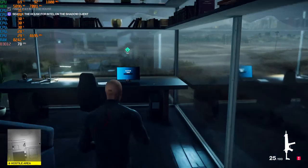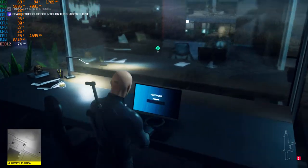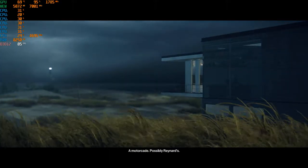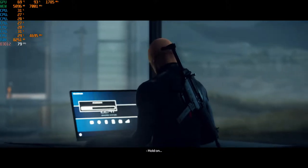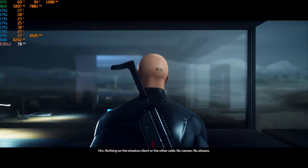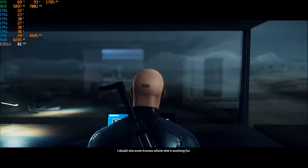Okay, this is the back. I don't think I have the key, but I'm gonna try anyway. I'm in. Hurry — I'm detecting movement up the road. A motorcade, possibly Raynard's. Uploading the data. Receiving it now. Nothing on the Shadow Client or the other cells — no names, no aliases. I doubt she even knows whom she's working for.